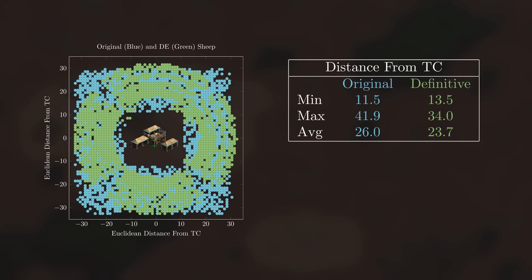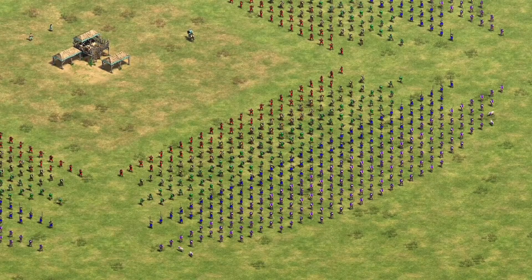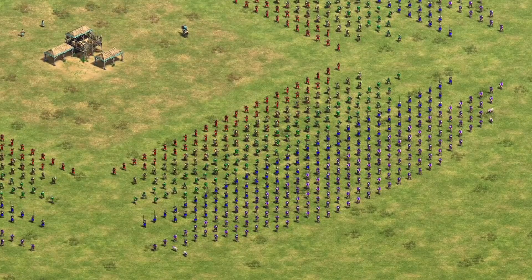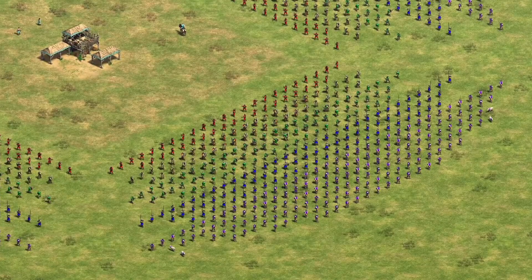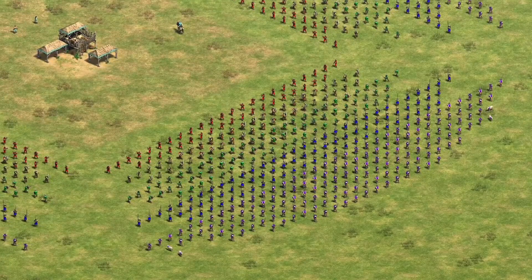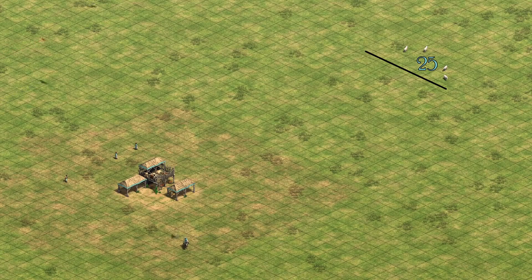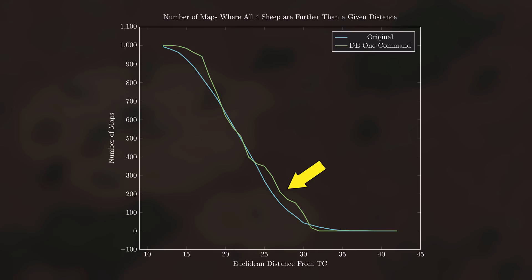So are sheep actually closer than they used to be? Where are all these complaints coming from? Both the maximum distance and the average distance at which sheep spawn actually decrease slightly in DE in this sample of 1000 maps. Well, there's a 20% chance that DE places both groups of sheep in this outer ring. Players are most frustrated when they can't find all four of their sheep, and that situation may be more likely now even though the average sheep distance has decreased. The next graph shows the number of maps where all four sheep are further away than a given distance, and we can see there is a bit of an increase — more maps are likely to have all four sheep far from the TC.